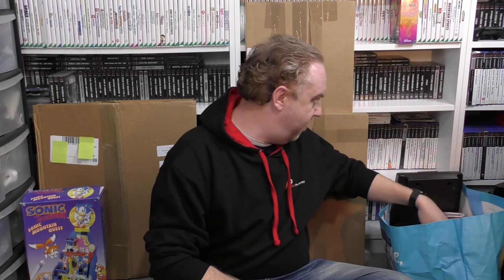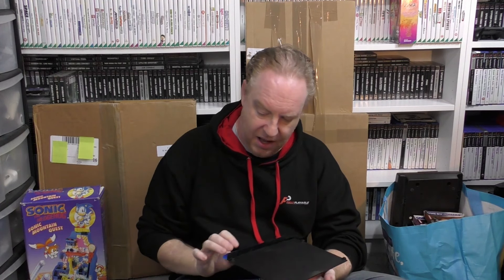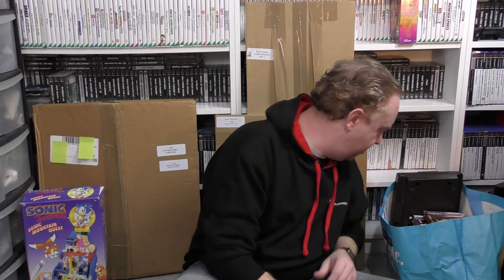First thing in the last bag was a PlayStation 2 vertical stand. I've never had one of these — you always see it in Sony advertisements but the console didn't actually come with it originally, it was a separate purchase. I saw Dan had it and had to pick it up. I'll probably put it on my actual PS2.